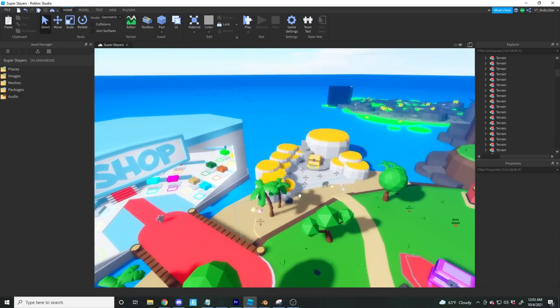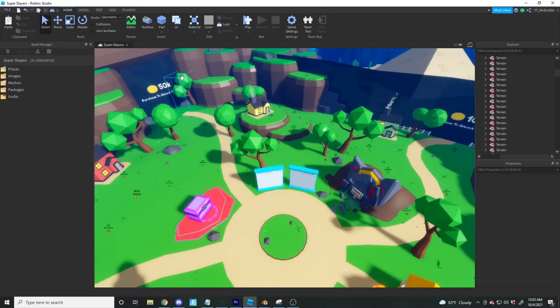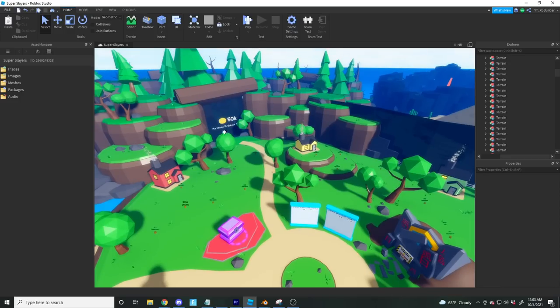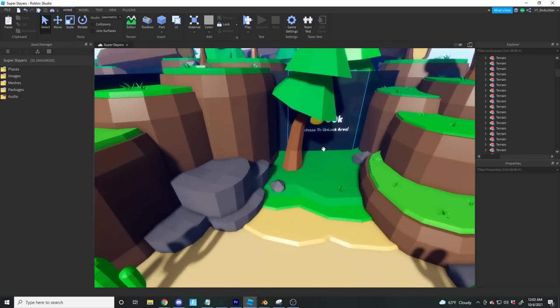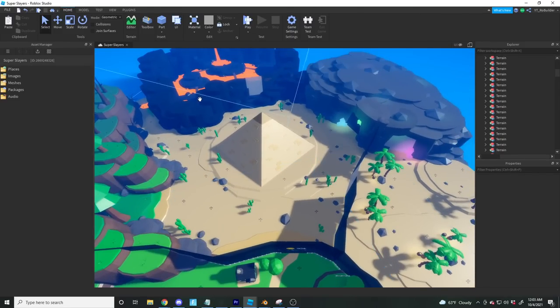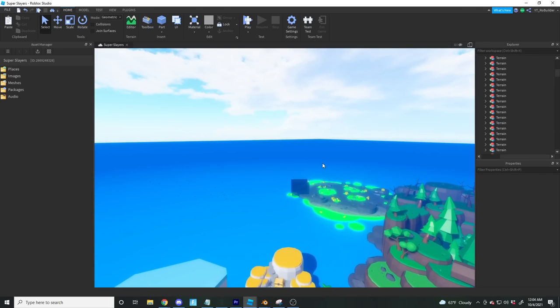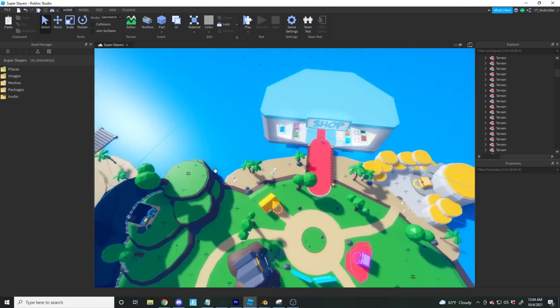So we're going to fix that. We have a clear progression set out — I'm going to put a bunch of rubble here, like fallen rocks, with a lock icon over it. It'll be auto-cleared once you buy the door, forcing you through a set progression line: spawn, desert, cave, beach, lava, forest. There are three more zones coming in updates as well.